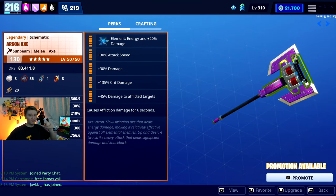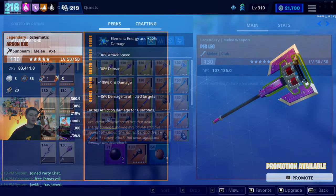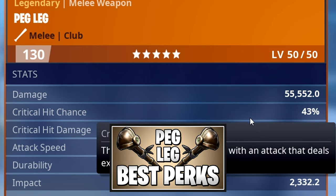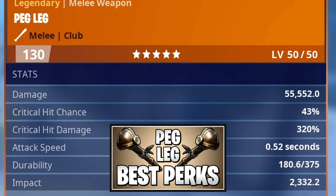The highest base crit chance melee in the entire game is the Argon Axe at 30%, but the peg legs you get from Blakebeard's Stash actually have a base crit chance of 43%. Have you actually ever looked at the perks on these things? I made a whole video on the best perks for the peg leg, and if you look at the stats for this weapon, it actually has a 43% chance to crit.